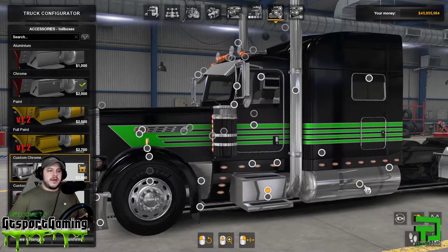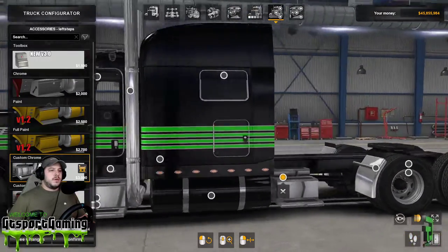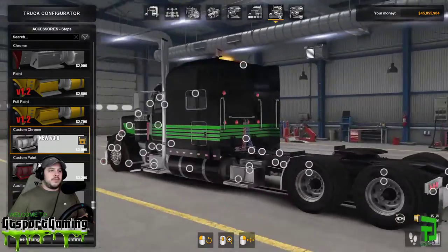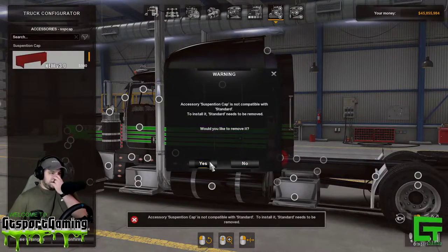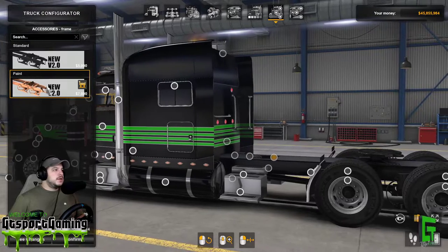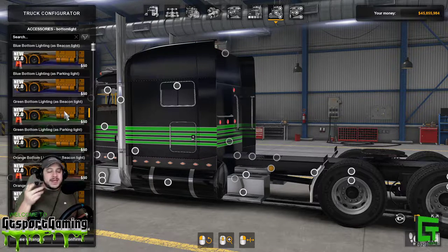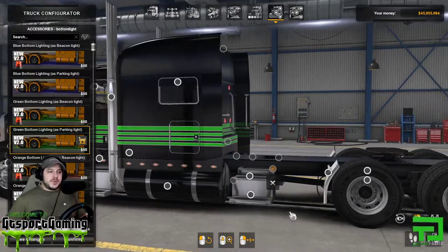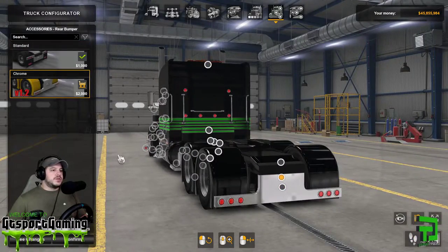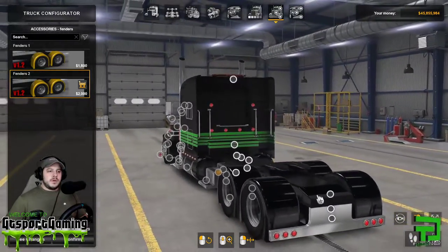Going down to the stairs as well and throwing those on — basically I just kind of see how everything looks and how I'm feeling about certain things on the truck. I do have underglow on this one: I use the green underglow. You can use it so it only goes on when you have beacons, or you can set it to always on when the lights go on. We'll go with the chrome back bumper, which gives us those beautiful fenders.